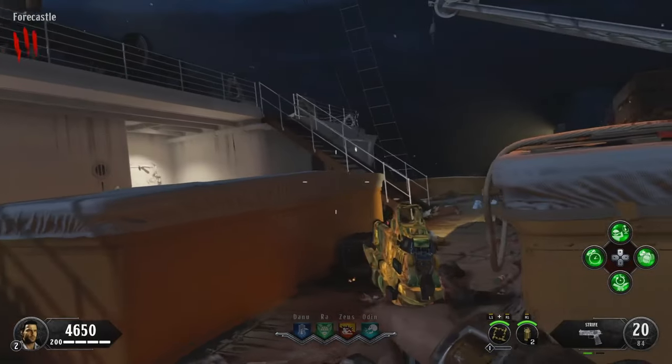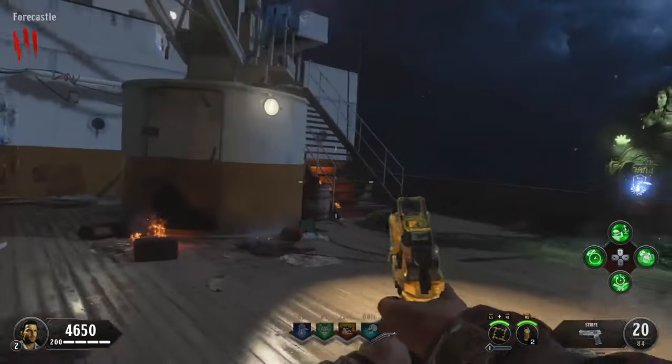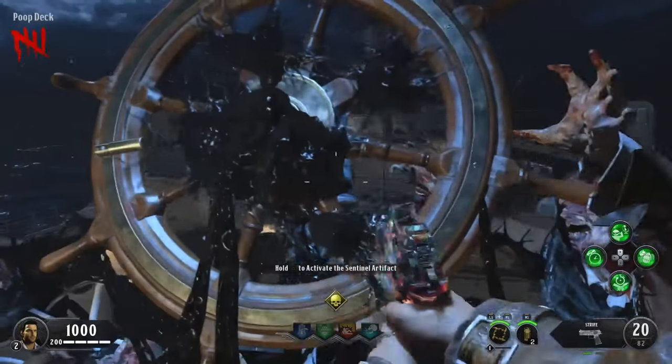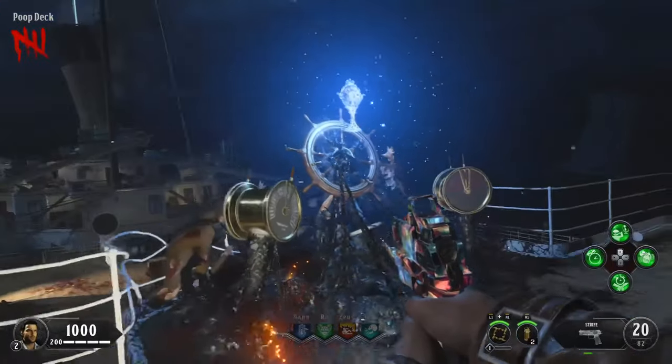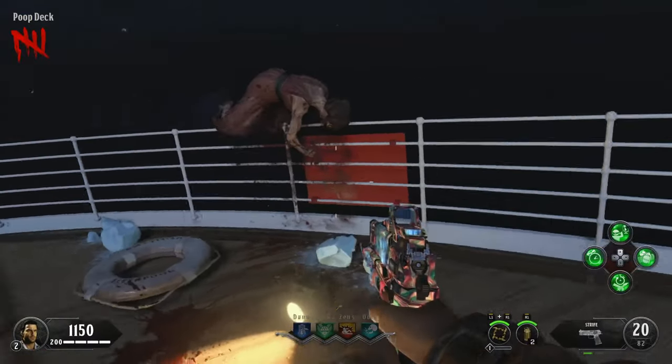Stay in spawn for the first 4 or so rounds because there's not much we can do until we get the Sentinel Artifact unlocked. To do that, you have to make your way across the entire map, which costs 6,250 points. Get to the end of round 4, save 1 zombie, and go activate the Sentinel Artifact. Along the way, if you have the spare points, feel free to hit the Mystery Box.